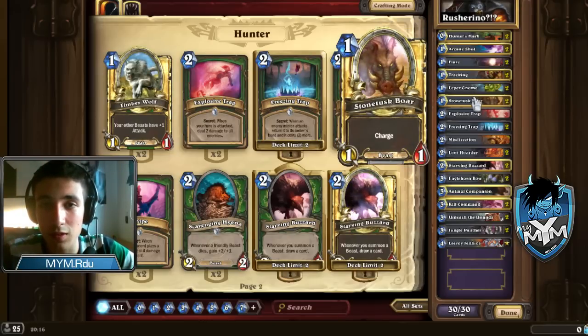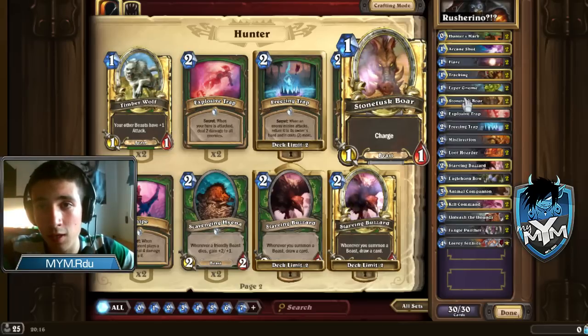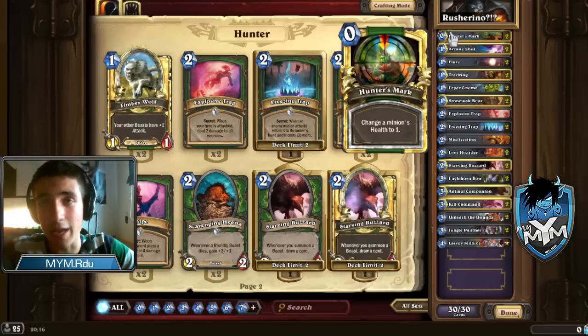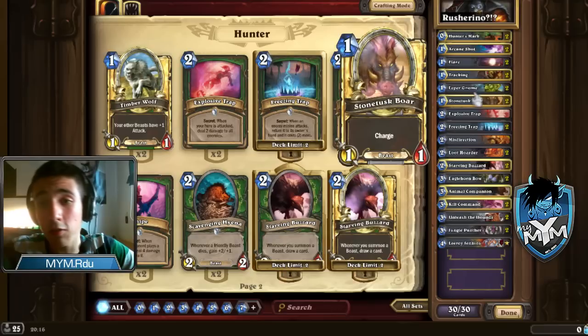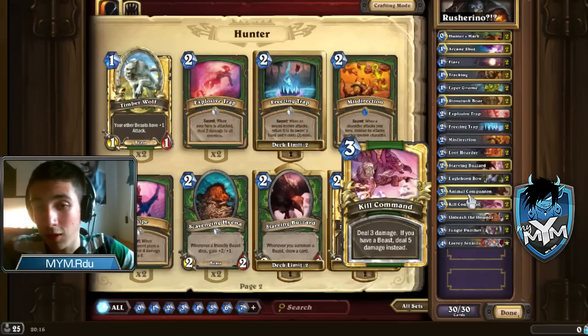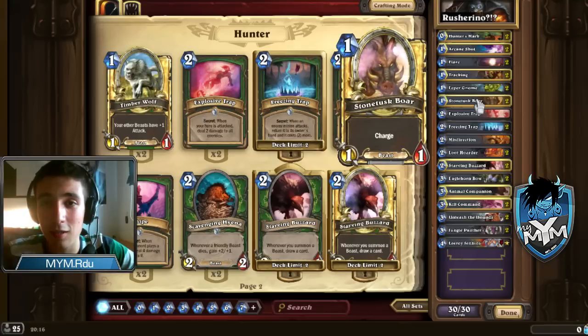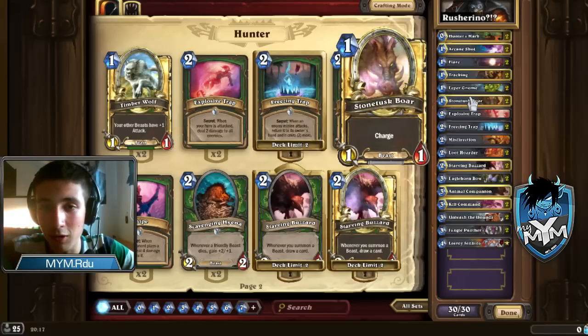Stonetusk Boar has a lot of uses. It might look very bad — 1 cost, 1/1 charge — but the reason to use this card is you can combine it with Hunter's Mark to kill any monster in the game. Or you can use this plus Starving Buzzard to draw some cards. Or you can use this plus Kill Command to deal 5 damage to your opponent — 6 if he doesn't have any minions. Or you can use it to pop secrets and a lot of other stuff. This card is so versatile that you have to play 2 of them. It's very strong, probably one of the best cards in this deck.